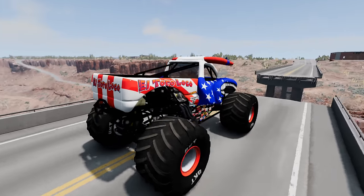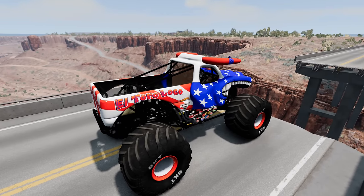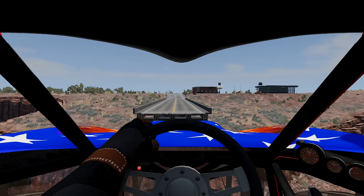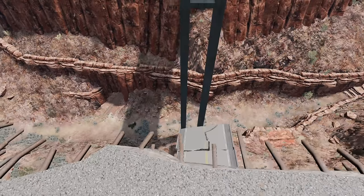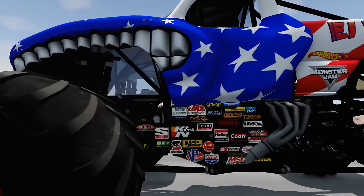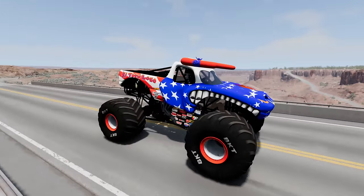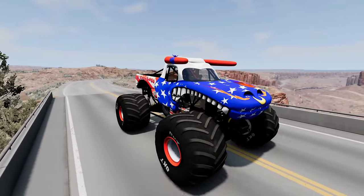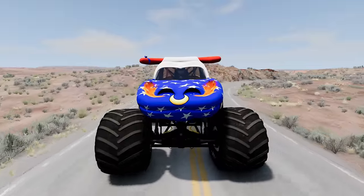Whoa, we're already running into a problem. We're missing a huge piece of bridge. Let's hop out and check this out. That's going to be a long jump, and that is a long way down. Let's jump back in El Toro Loco, call up AJ Mullet, and get him to bring us the ramp. We're going to back up, find a spot to park, and wait for AJ Mullet to get here. Hopefully he can make it here fast.